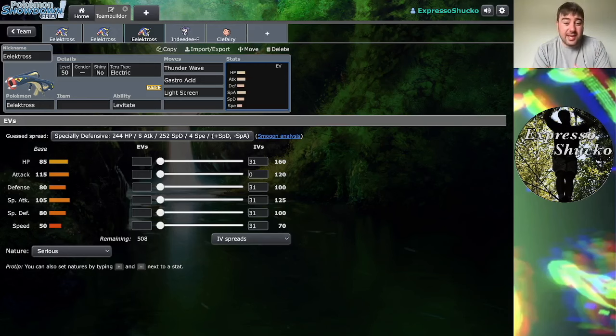Eelektross is a base 50 speed Pokemon, so it would thrive in Trick Room — it would definitely benefit from having Trick Room to help it. One downside to Levitate though is it also doesn't keep you grounded, which means you can't benefit from Terrain effects. Electric Terrain preventing sleep wouldn't work because you're not grounded, Grassy Terrain wouldn't give chip recovery, nor would Psychic Terrain protect you from priority moves. But the silver lining is you do protect yourself from Ground-type attacks.